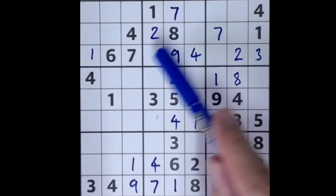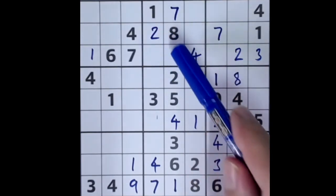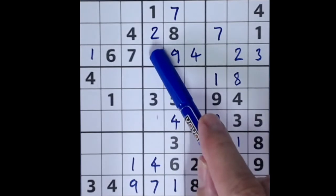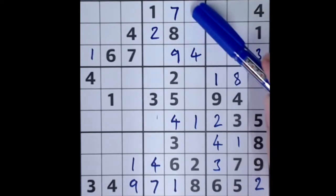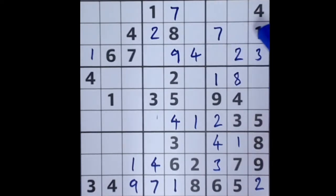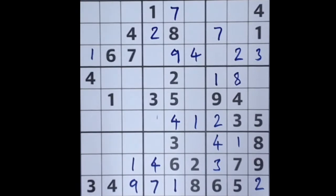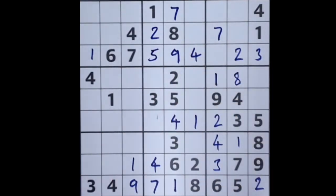Three, five, and six have to fit into these three empty squares to complete this block. The three stops this square and the six stops this square, so we know that three and six are up here. We can't place three or six just yet, but it doesn't matter because we know this has to be a five — that's the remaining number. Five blocking down here stops this from being five, so five will fit here and nine is our last number for this block.